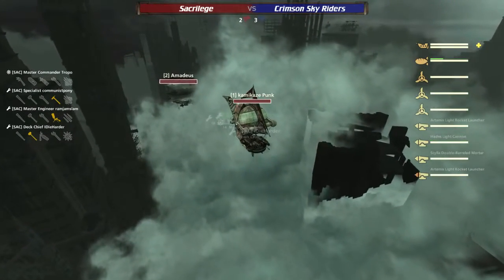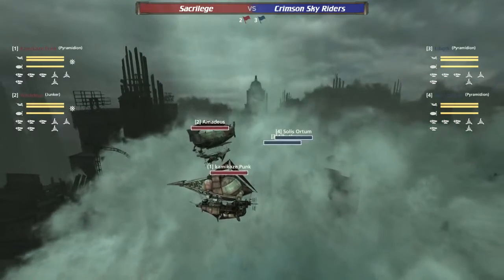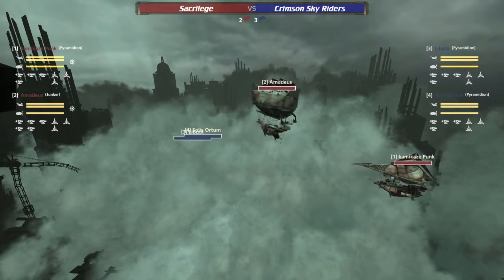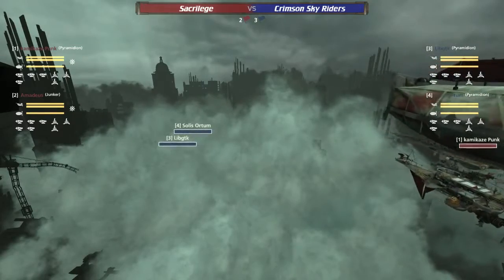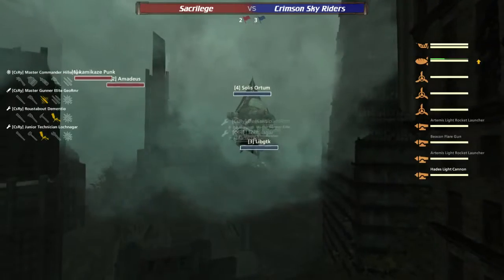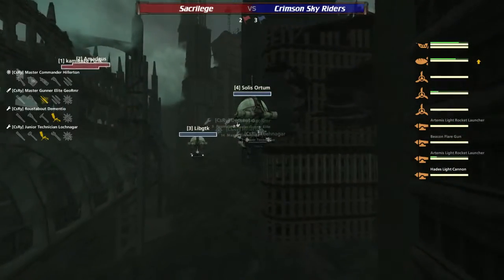The Amadeus and Kamikaze Punk — these two teams are mirror images here. Kamikaze Punk rounds on the Amadeus — just a little bit of love, the traditional slap on the back if you will. Lib GTK and Solace Autumn going to low altitude here through the clouds, looking to sneak up on the Sacrilege team. Sacrilege taking the high ground, keeping overwatch over the surroundings.